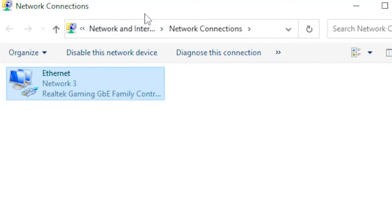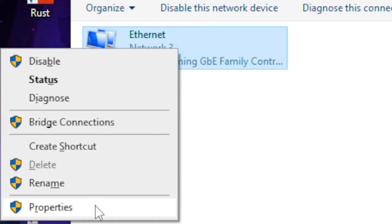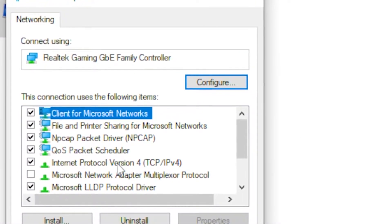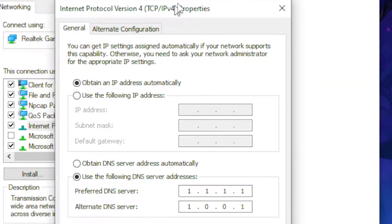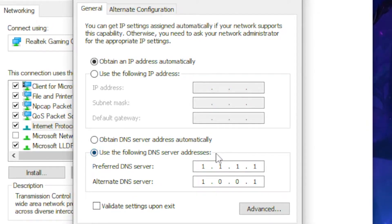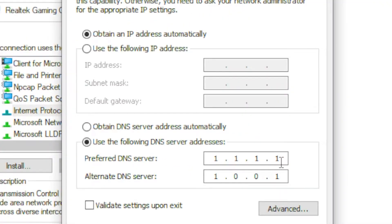Once you find that, click on your network adapter, right-click on it, and head over to Properties. Then find Internet Protocol Version 4, double-click on it, and select 'Use the following DNS server address'. Type out 1.1.1.1 as the preferred DNS server.